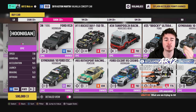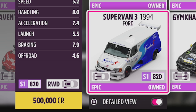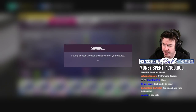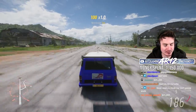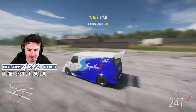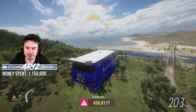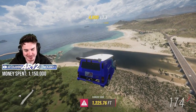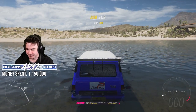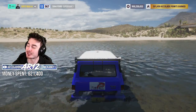The logical choice for half a mil would be the Hoonigan RS200. If we wanted to be a little bit spicy — I like this thing. We spent half a million credits on the car and another 121,000 on upgrades. Ford Supervan! There's just something absolutely insane about driving a van at over 200 miles an hour — correction, 250 miles an hour. Easily going to do the jump. We're already under 1 million credits, and we took a fun car.